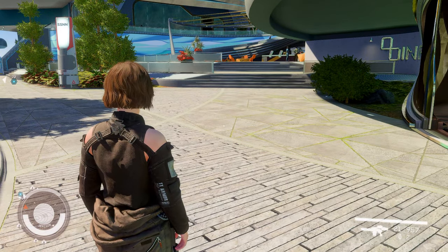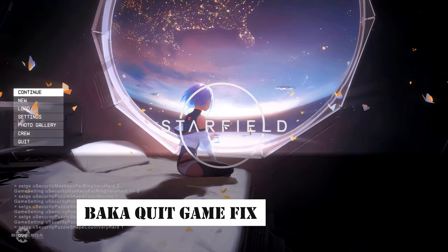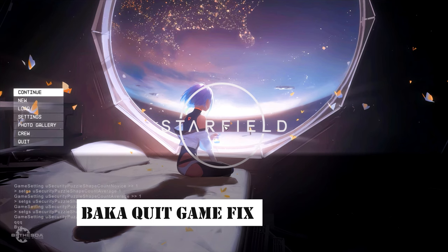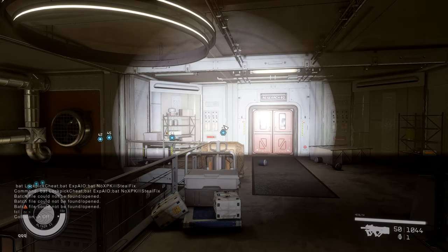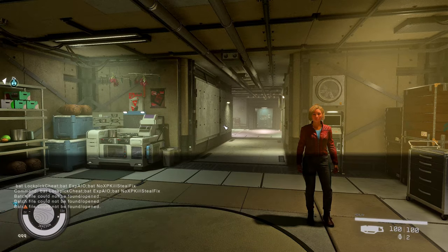Next, let me introduce a simple SFSE plugin called Baka Quit Game Fix. This plugin makes the text 'BUY' appear when you exit the game. It's a small touch, but it brings back that distinctive Bethesda game feel.